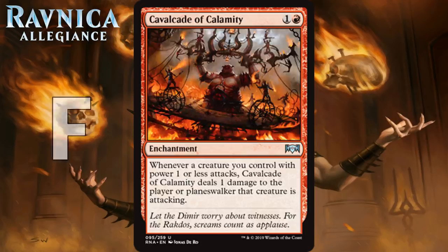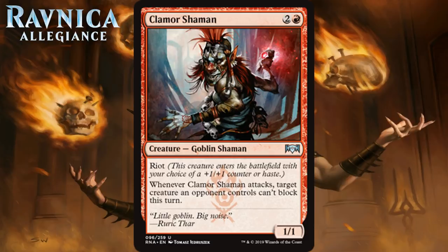Next up we have Clamor Shaman. For two generic and a red it's a 1-1 Goblin Shaman at uncommon with Riot, and when she attacks, target creature an opponent controls can't block this turn. This really makes me miss Goblin Hillcutter. I think more often with this one you'll choose Haste on Riot, because coming down and immediately making something unable to block can really open the floodgates. Sometimes you'll have to make it a 2-2 if there's no advantage in Haste. The really subpar stats hold it back, and I think it's a C+.